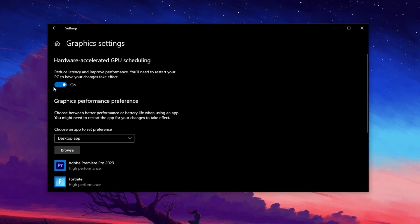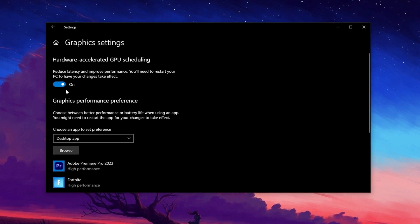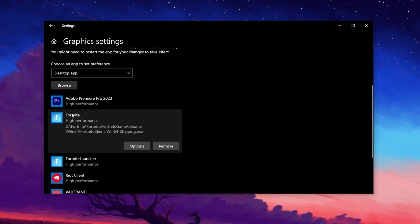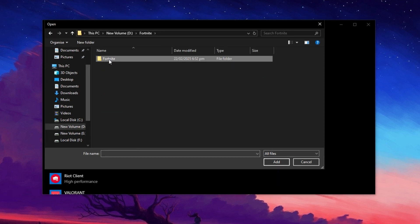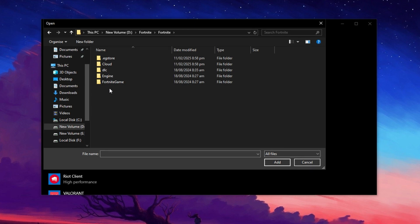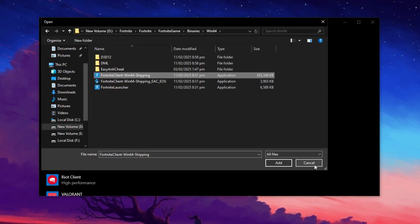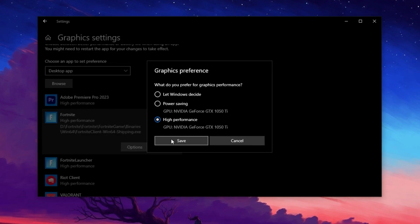Now navigate to Graphics Settings. Here, enable Hardware Accelerated GPU Scheduling, which helps reduce input latency and improves frame rates by offloading some GPU processing tasks more efficiently. While still in graphics settings, set Fortnite to high performance so your GPU prioritizes it. To do this, click Browse and locate your Fortnite installation folder — navigate to your drive (preferably an SSD), then go to Fortnite Game, Binaries, Win64, and select FortniteClient-Win64-Shipping. Once added, set it to High Performance to ensure Fortnite gets maximum GPU power.